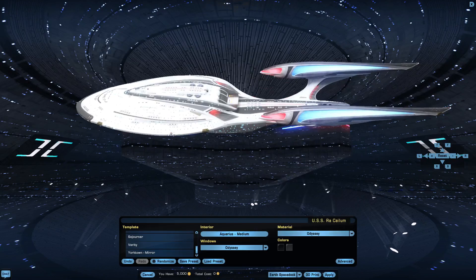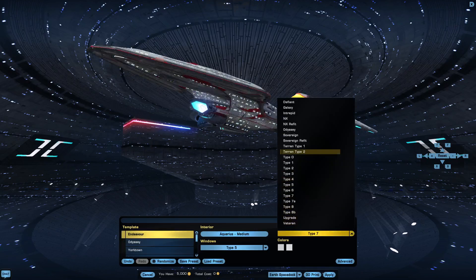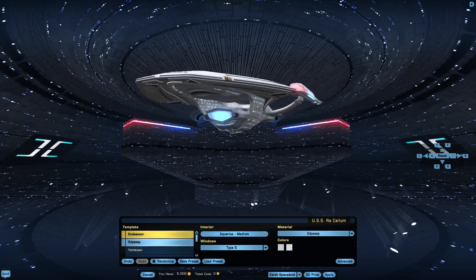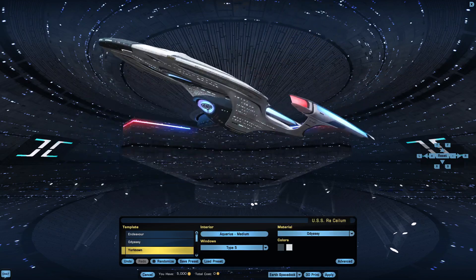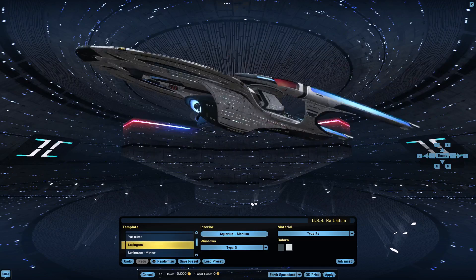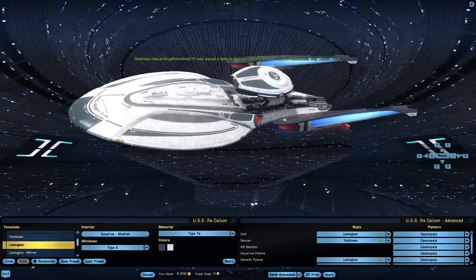I'm hoping this material for the Odyssey can be used on other skins. Let's take a look at the other skins, starting with the Endeavor. The dish requires work, but that's not news to anybody. I kind of like it. Let's take a look at this thing.